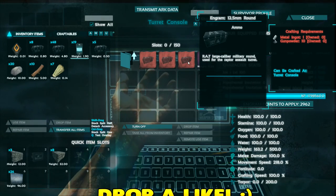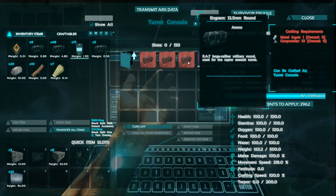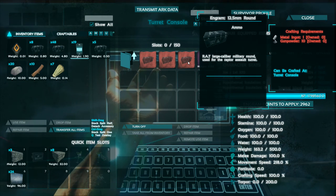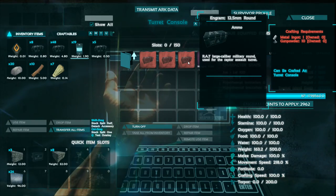The Raptor Assault Turret requires 12.5mm rounds. This ammunition type is very cheap, allowing you to mass produce them at a fair cost. The only downside is their much smaller damage.